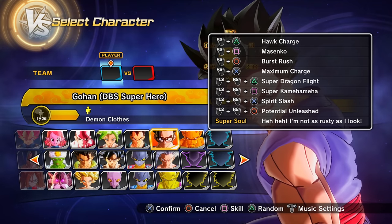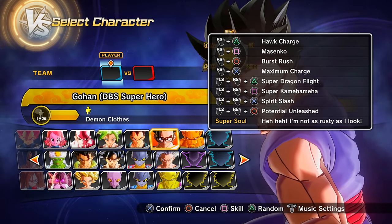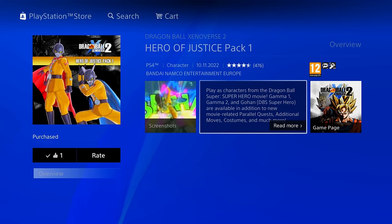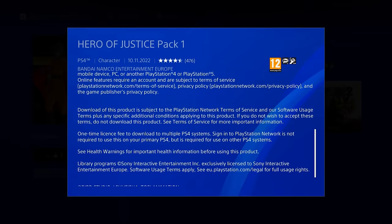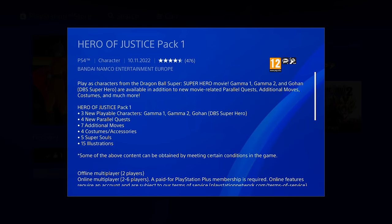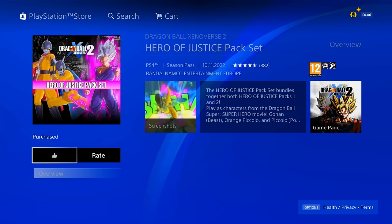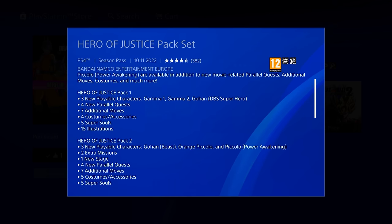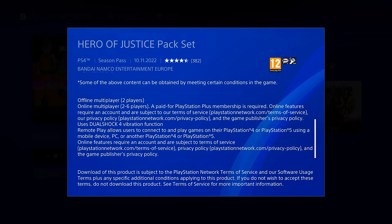For the Potential Unleashed version specifically used by Dragon Ball Super: Super Hero Gohan, you need to purchase the Hero of Justice Pack 1 DLC or the Hero of Justice Pack Set — which includes Hero of Justice Pack 1 and 2. As of right now this version is only usable on DBS Super Hero Gohan. Select this version of Gohan and use the awoken skill — that's technically how you use it. It's basically Potential Unleashed but on this specific character version.